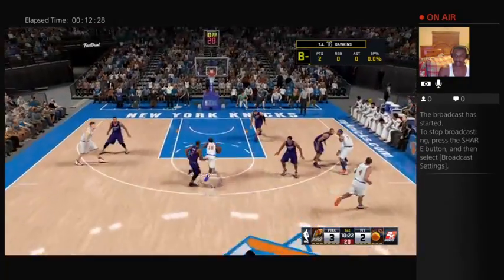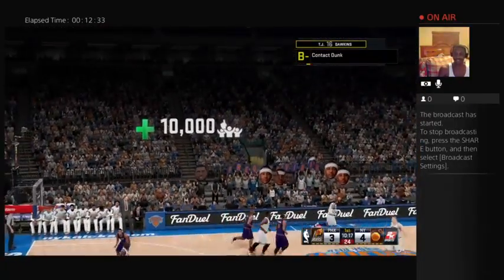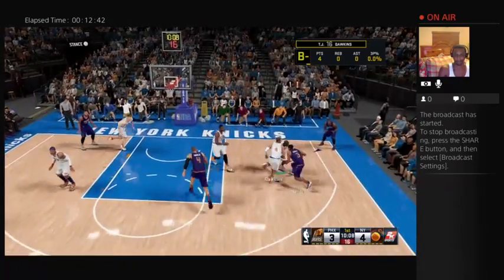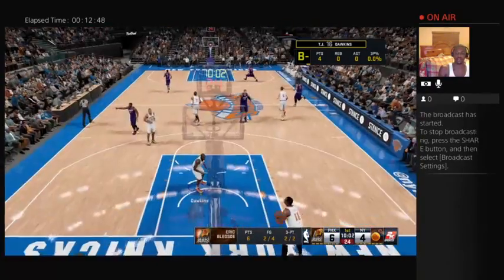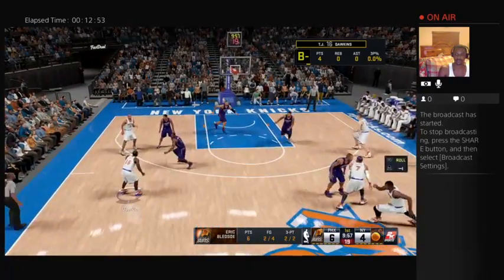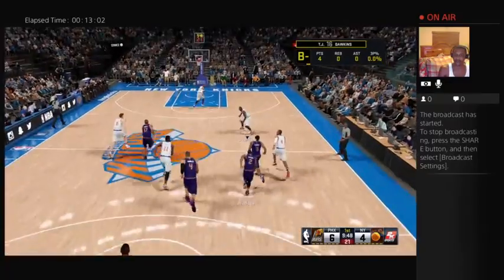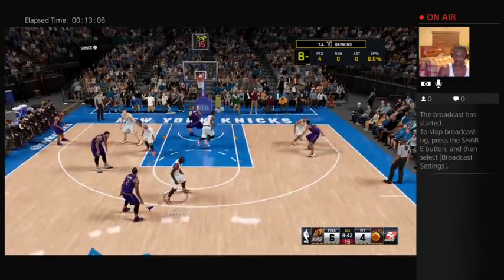Here's Dawkins with a strong finish with two hands — 10,000 fans and it's only been like two minutes. I've only scored four points. My guy I'm defending can shoot — can't let that happen. Let's do some fades. He dropped my thing to bronze!